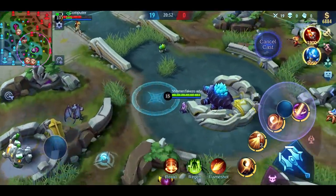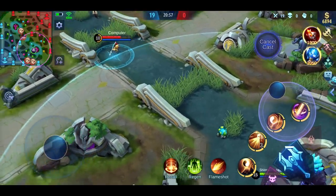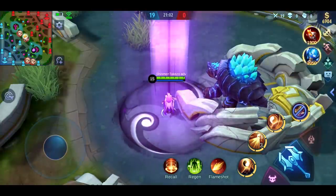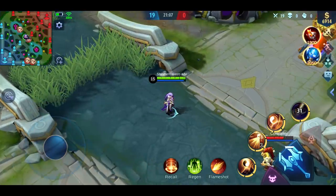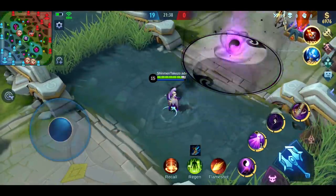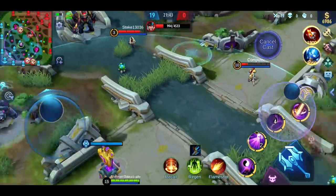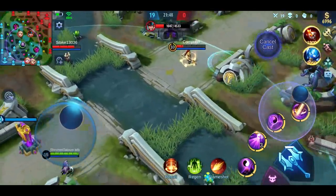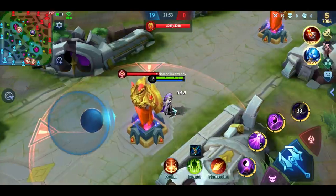So you aim somewhere on the map — for example where Zilong is currently patrolling — and after a few seconds, boom, you teleport there. It's just like Rise from League of Legends. If you can pull that off, it should change the outcome of a team fight — or put it in your favor. Of course, you could also teleport your whole team inside a tower range and everyone dies.